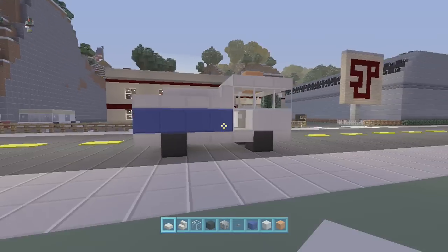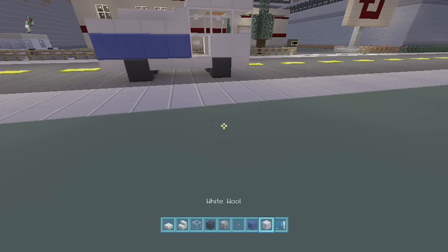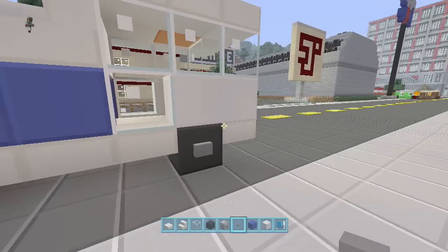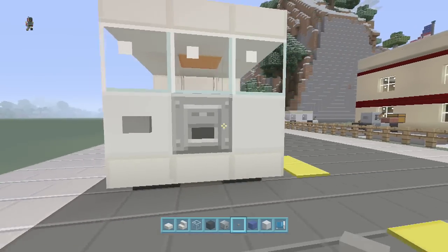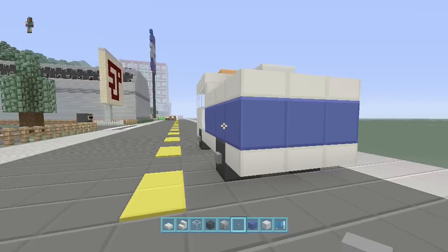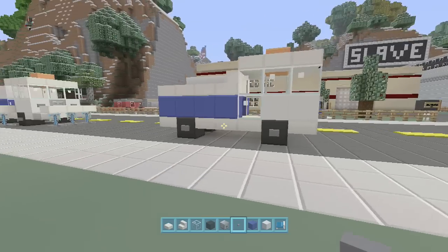It looks like it's going night time, so we're going to go to sleep real quick. All right, let's go ahead and put our buttons on. You're going to put your buttons on the tires for the hubs, and here in the front for your lights — same thing back here and on the blue as well. So that's basically what your base design of the truck looks like.